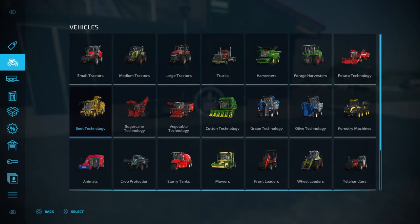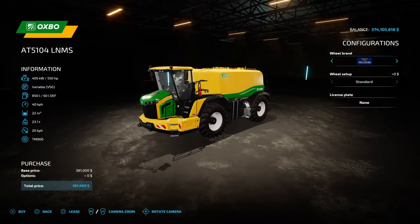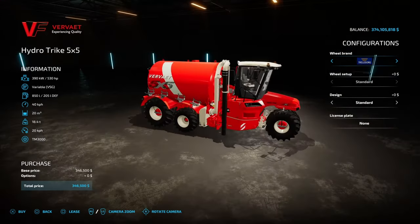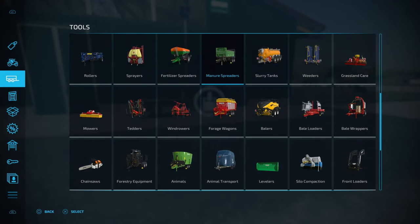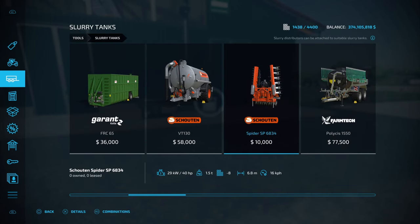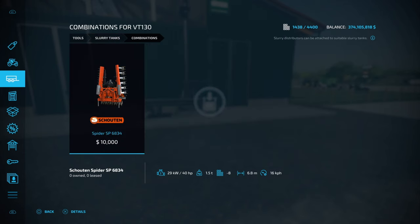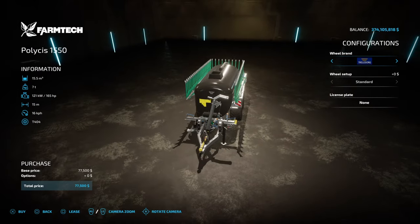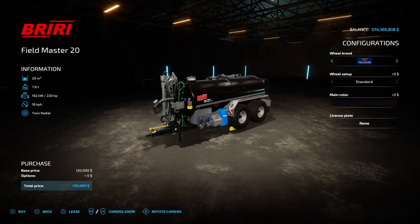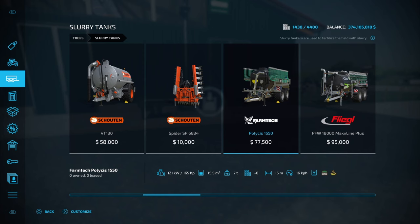For the vehicular option, we've got slurry tanks — the hydrotrike and the oxbow. These can also have a slurry spreader attached to the back. We're going to use a slurry tank, the Schouten V10 130. If you find the tank you like, push combinations with R3 and it'll tell you the appropriate attachment. Some trailers have an inbuilt slurry spreader built in at no additional cost, while others like this one take a slurry spreader of your choice. We'll go with the Farm Tech and buy that.